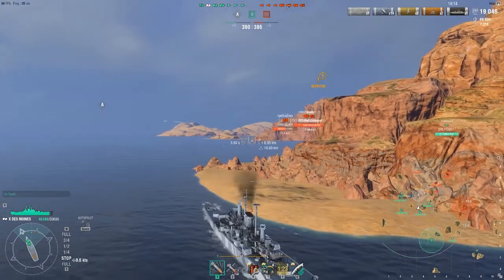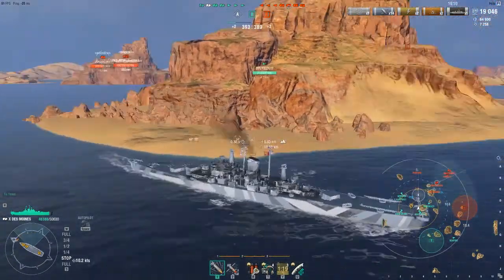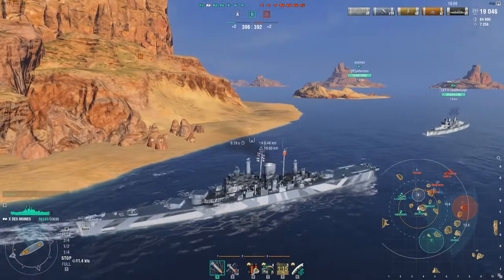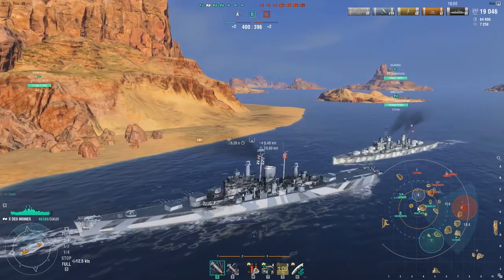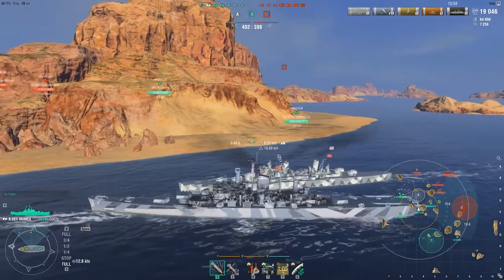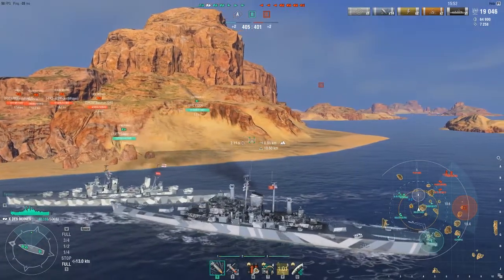I'm sitting here trying to figure out what the enemy team is doing. It seems like they wanted to push A, but they got it so easily that they might pull back. I'm thinking about potentially repositioning. The Minotaur — I'm trying to work around him. This is not a position a Minotaur should really be in, in my opinion.